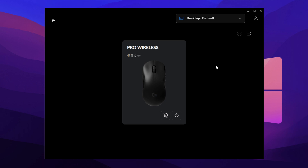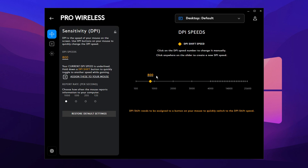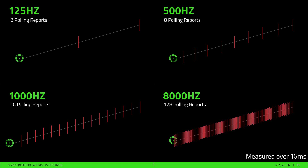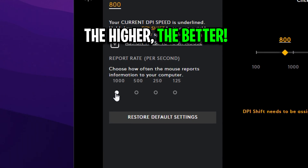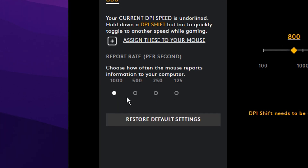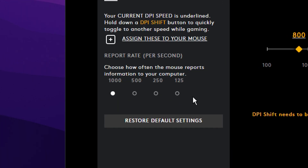Next, you want to open up your gaming mouse's software — mine is Logitech. You'll see somewhere inside a sensitivity section, and inside it will be something called polling rate or report rate. This setting determines how often your mouse reports your movements back to your computer. Using a higher polling rate means less mouse lag and more precise movements with fewer micro-stutters. I highly recommend using 1000 Hz.